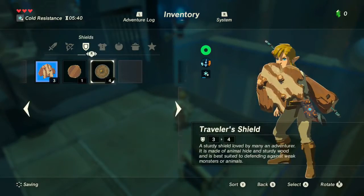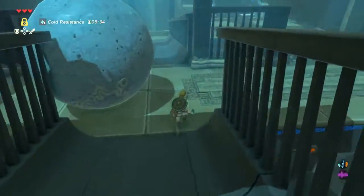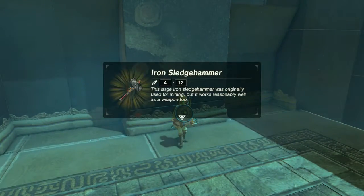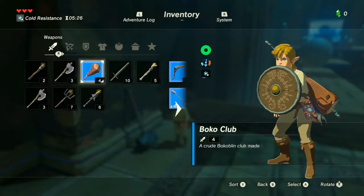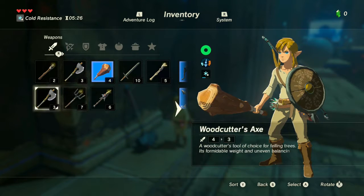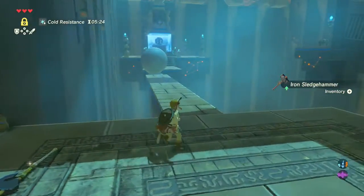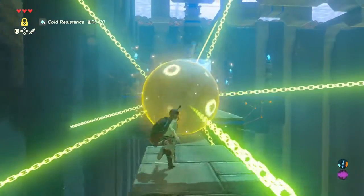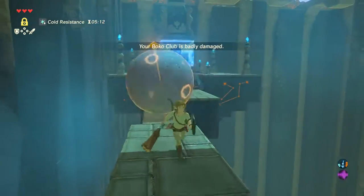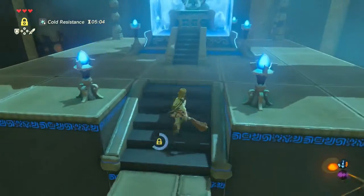Ooh, a traveler shield - that is a better shield, so let's equip it. All right, so now we're going to pick up this warhammer - an iron sledgehammer, but I need space. Let's drop one of these axes. And now we're going to put this in stasis. It's going to go super far. Oh, that was awesome! And our Boko Club is badly damaged, but that's all right because it's not that great.